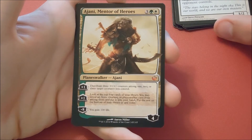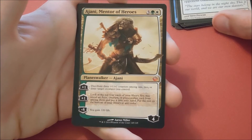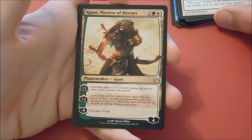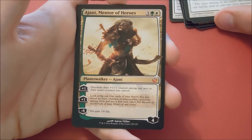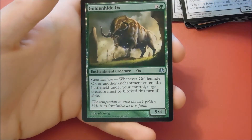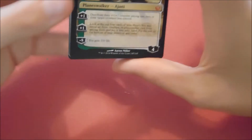Three colors — one green, one white, plus one. Distribute three +1/+1 counters among one, two, or three target creatures you control. Plus one: look at the top four cards of your library; you may reveal an aura, creature, or planeswalker card from among them and put it into your hand, put the rest on the bottom of your library in any order. Minus eight: you gain a hundred life. He starts with four loyalty. We also have a foil Golden Hide Ox.